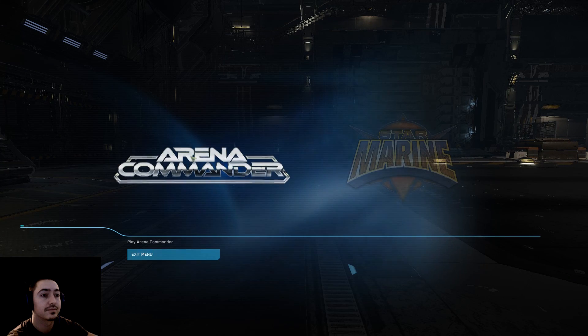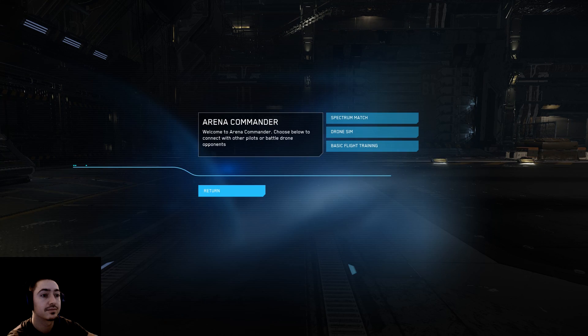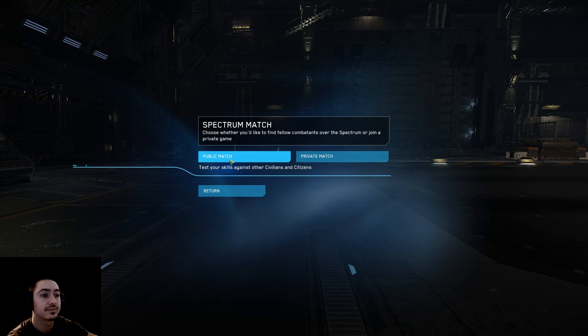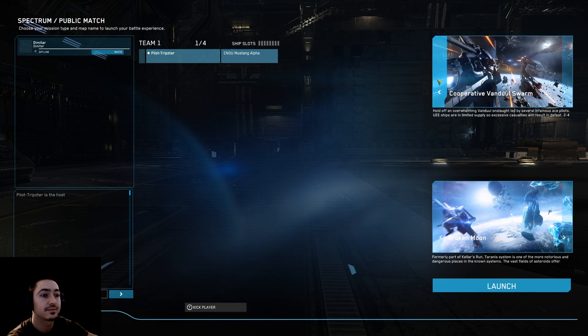Personally, I like slow-firing weapons — that is a preference — I can do better with them, so this is what I'll be using. The neutron cannons are basically sniper-style weapons. They have very high alpha damage; however, you cannot fire them all the time.